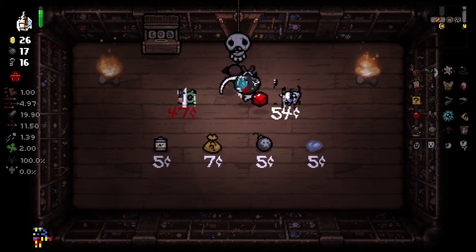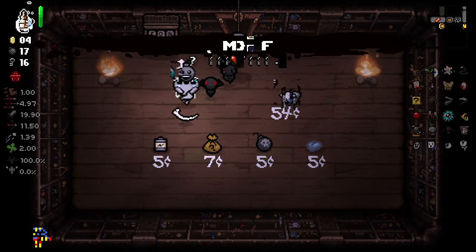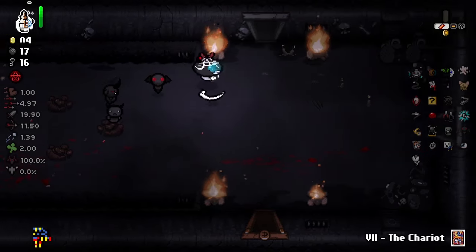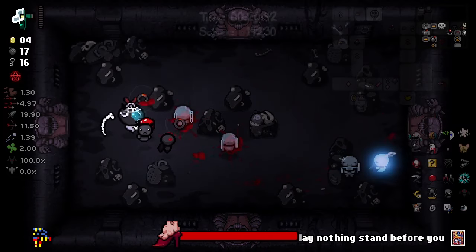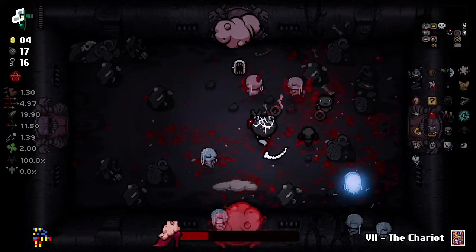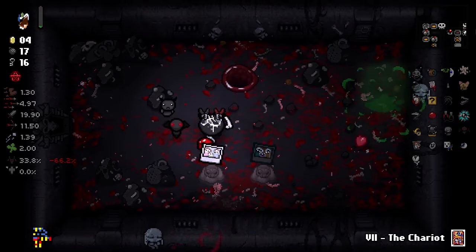Alright, here's our shop. A 29-cent item — what a steal. Actually, there's a 22-cent item here. I don't know what that's going to do, but at this point I'm just grabbing as many items as I can. Okay, here we are at a boss. It's Mom — okay, it's fine actually. Our build right now is plenty strong that we don't need to worry about getting any more items.